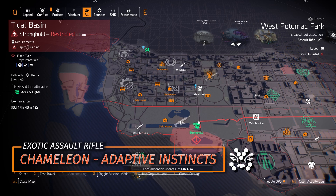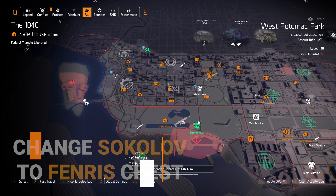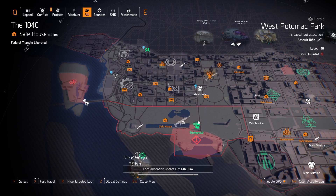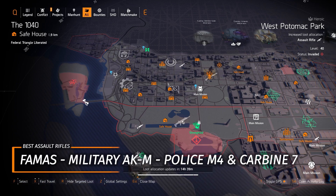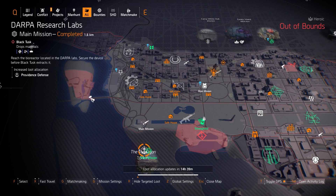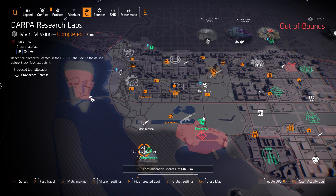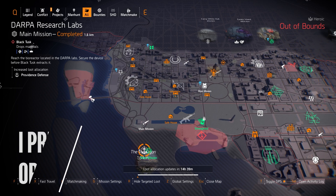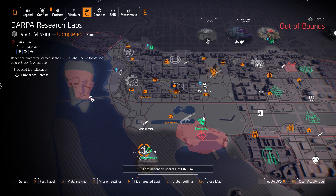At West Potomac Park we got assault rifles — the Chameleon with Adaptive Instincts is a great exotic. With my True Patriot build — four pieces of True Patriot, the Memento backpack, and a Sokolov chess piece with Intimidate — just replace the Sokolov chess piece with a Fenris and run the Chameleon. Named ARs worth picking up include the Mechanical Animal with Future Perfection, the Maniac named Military AKM, and the Burnout named FAMAS. The best AR archetypes overall are the FAMAS, Military AKM, Police M4, and Carbine 7. At Providence Defense / DARPA Research Lab you can farm the Sacrifice — Perfect Glass Cannon that amplifies all your damage by 30% but incoming damage by 60%, so it's high risk versus reward.